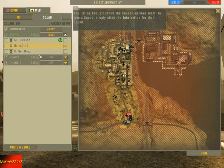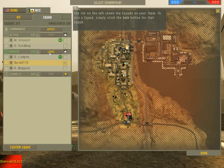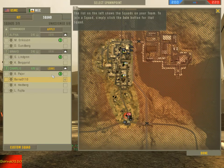The list on the left shows the squads on your team. To join a squad, simply click the Join button for that squad.